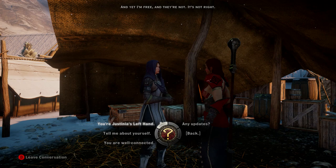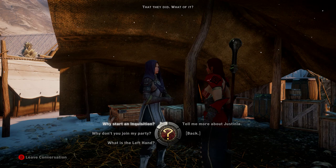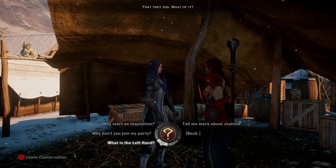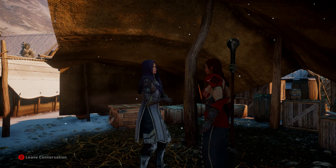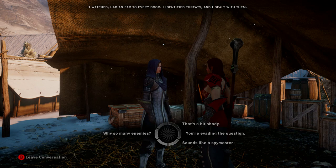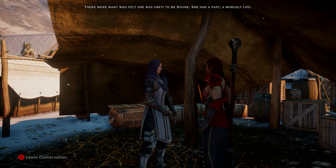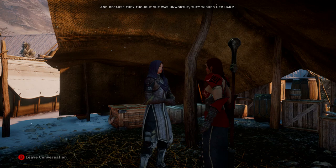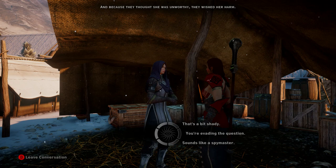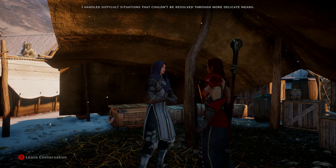You're just his left hand - they called you the left hand of the divine. That they did - what of it? Why start an Inquisition? Tell me more about Justinia. What exactly does the left hand of the divine do? A divine always has enemies, and Justinia had more than most. I protected her - I watched, had an ear to every door. I identified threats and I dealt with them. Why did Justinia have so many enemies? She had a past, a worldly life, and like many she wasn't given to the Chantry as a child - she chose it. I handled difficult situations that couldn't be resolved through more delicate means.